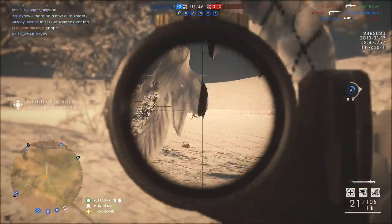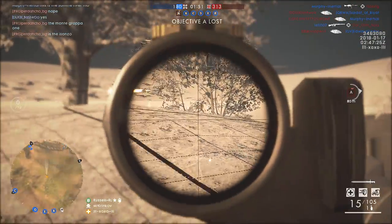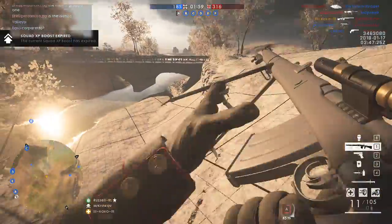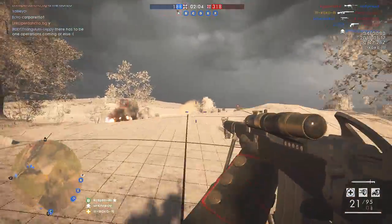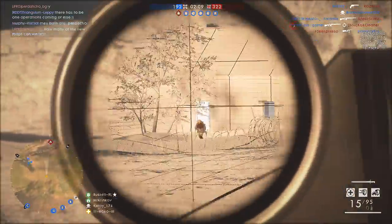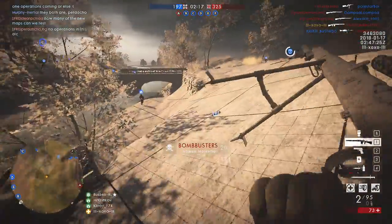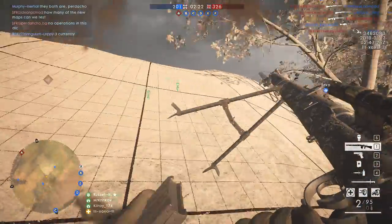Here is that map I was talking about — look at how open it is for the attacking side. The attacking side does get landing ships so they can use those to push, but even if that balances things out it doesn't make the game more interesting, at least not to me. Looking at the chat and people's reactions, this was not very popular. The rest of the map seemed a lot better than this area where the first fights are going to take place.